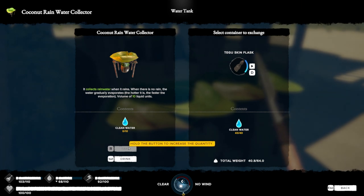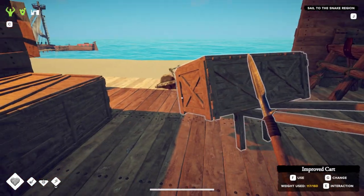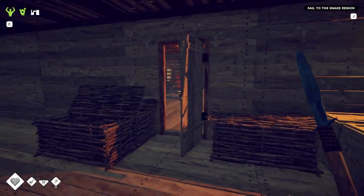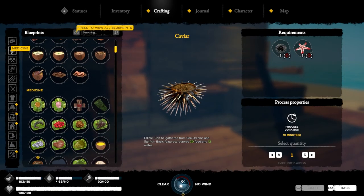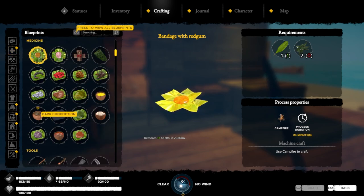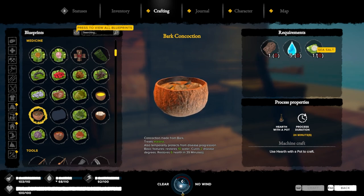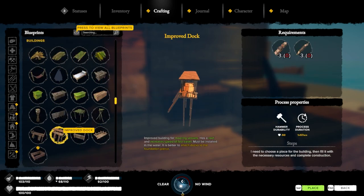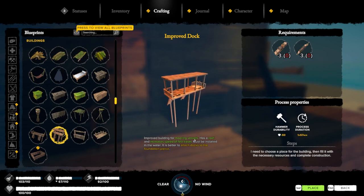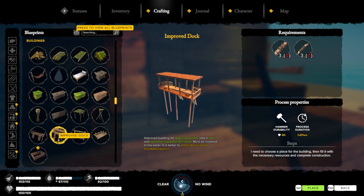Do we have any water in here? Nope. Well, if we don't have water in there, how did I get soaked? I must have gone swimming earlier. Now in the game, they do have farming now. Bark concoction treats malaria — is that something I'm gonna need in the new region? Improved dock — that's something I can build.